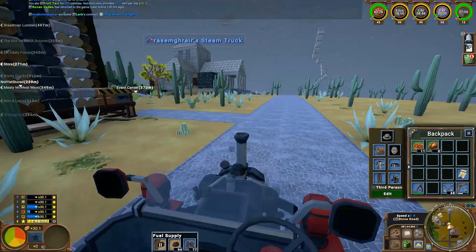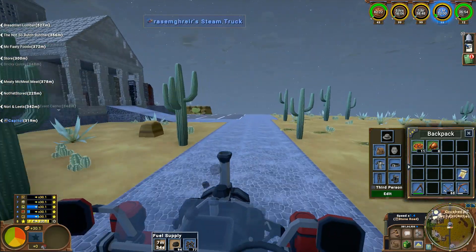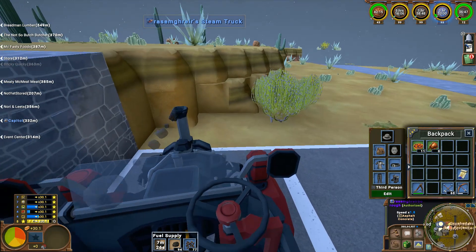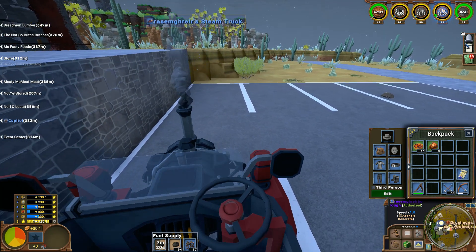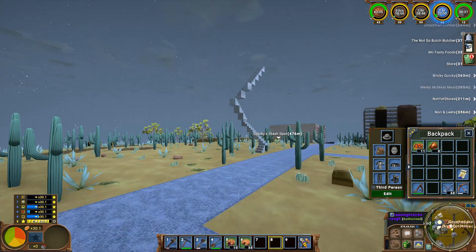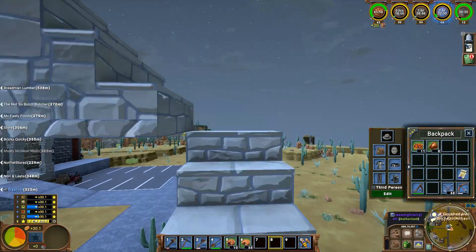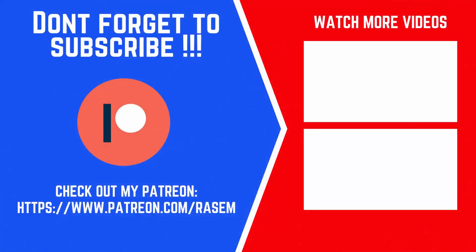I'll probably do some mining off camera, but I'm gonna end the episode right here. Let me just park the truck and show you guys the view from the top. Now go to our gorgeous pillar and see the view from the top. I like the contrast between the old style and the new modern style. As I said, this will be it for today's episode. See you guys next time. Peace.